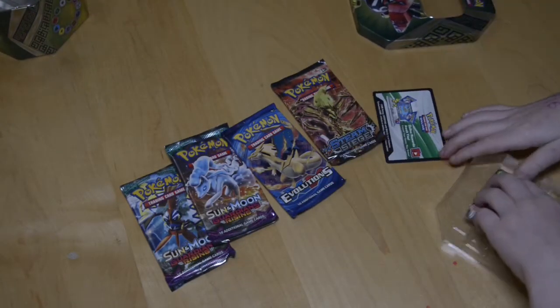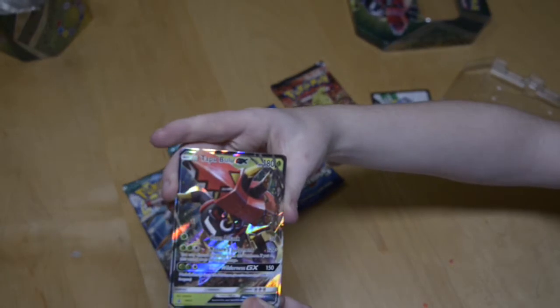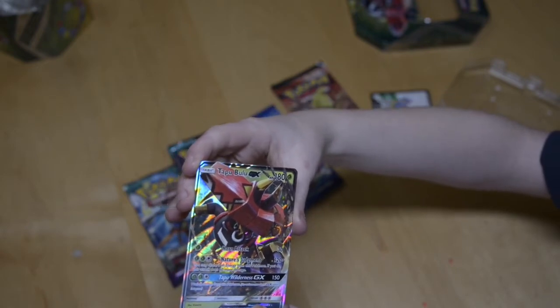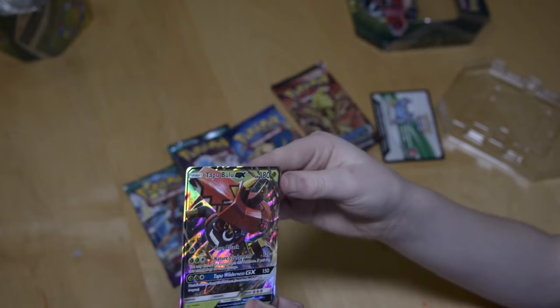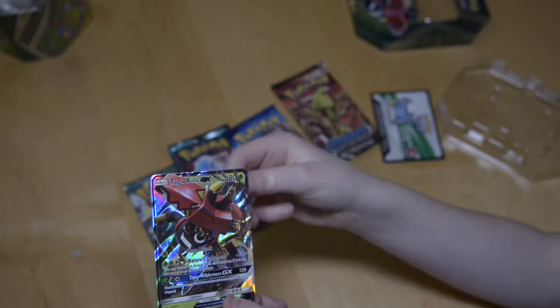So let's look at this card. This is a GX — it does 120 damage, plus you may discard all energies from this Pokémon; if you do, this attack does 60 more damage. It has 180 health and no weaknesses, which is very good.